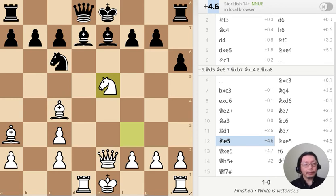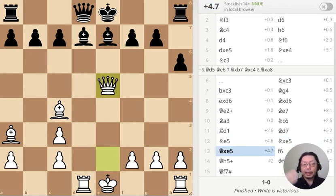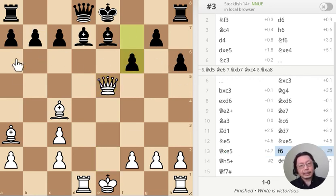Next move — I capture and maintain the pin, because why wouldn't I? I want to maintain the pin. Looking at the material value, it's six points there — same value. But the evaluation here is mate in three, and that's puzzle number three: how to do the mate in three.